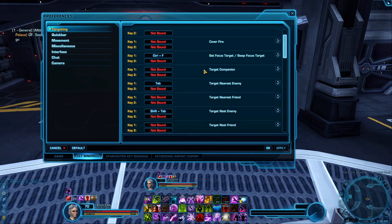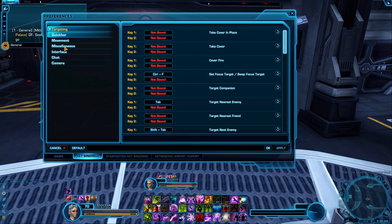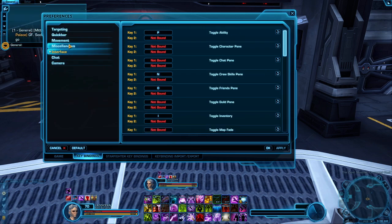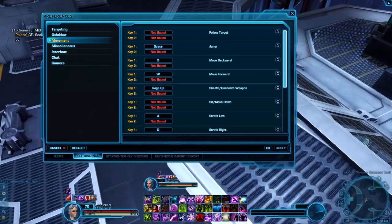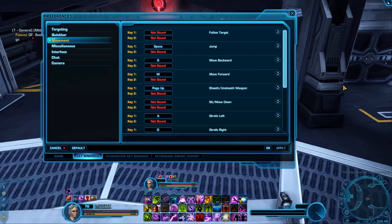I also recommend going into Targeting and unbinding pretty much everything in there, so you don't end up accidentally hitting something and getting stuck — like running around in circles. It's happened to me a couple of times; I couldn't figure out how to turn it off because I accidentally hit something on the keyboard. Eventually I unbound the stuff and it fixed it.